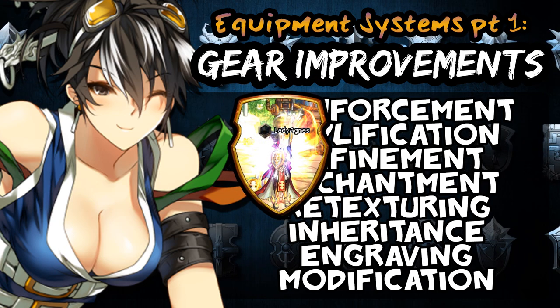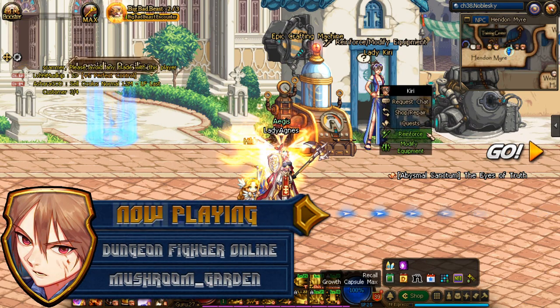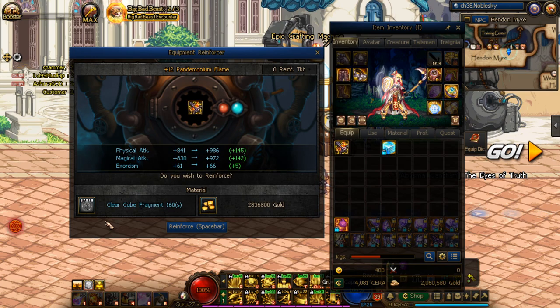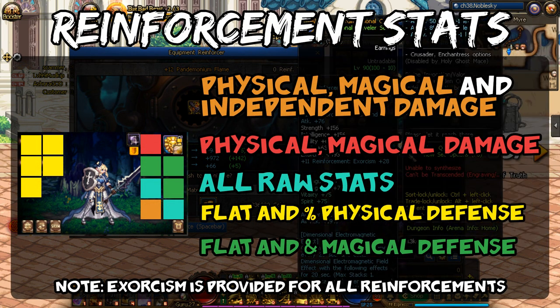Reinforcement is a system that can be performed at Kiri and Hendon Mir or in the guild hall, and applies to all gear that isn't cursed or a product of wisdom. It'll simply cost you gold and some clear cube fragments, but it's a system that gets expensive rather quickly. Depending on what slot you decide to reinforce, you will get the following effects.